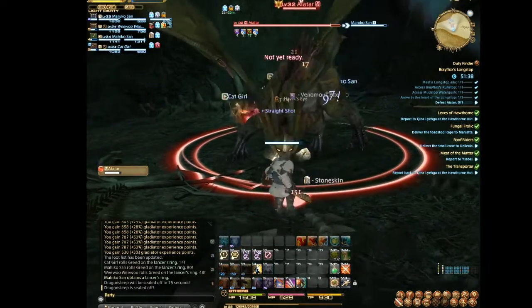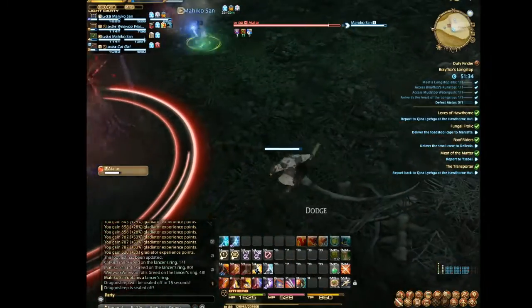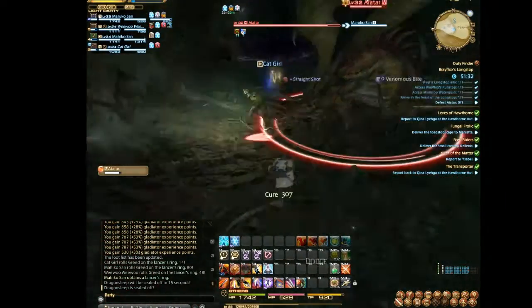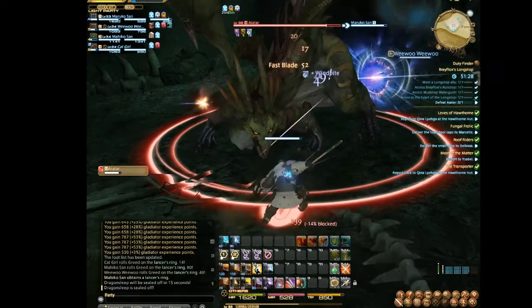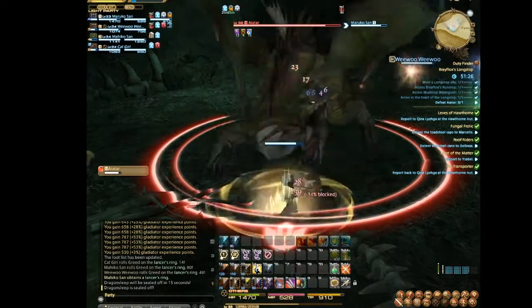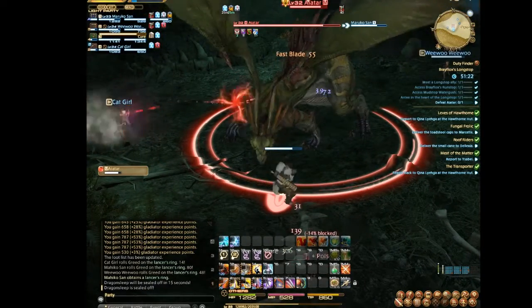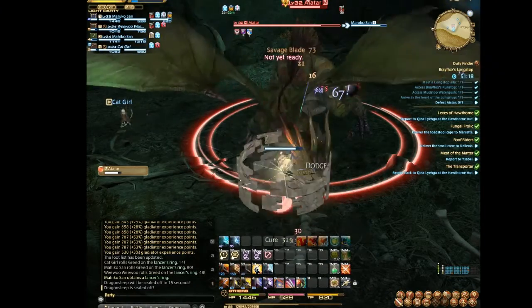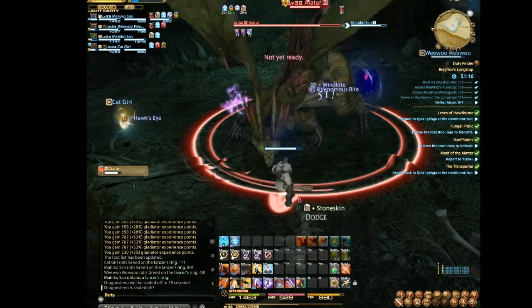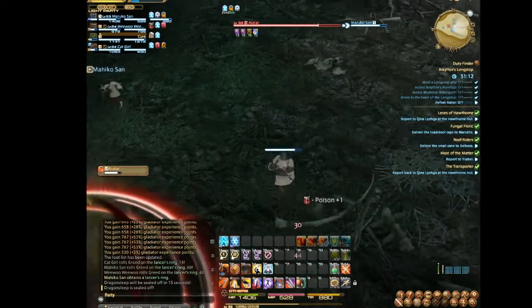The first thing you need to know is that he does a skill called Dragon Breath — he just did it right now. It's a frontal line attack, so it's best that if you're the tank, you face Ayatar away from the rest of your party. Make sure you strafe the moment you see the cast of Dragon Breath. I keep on strafing away.